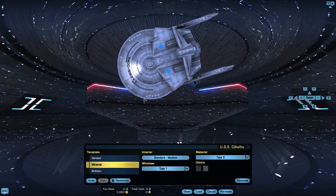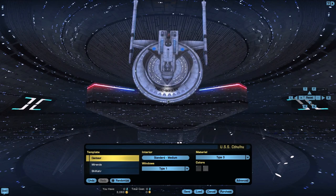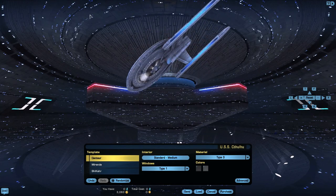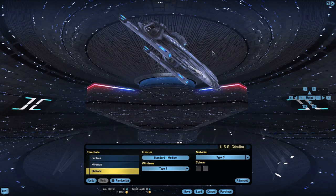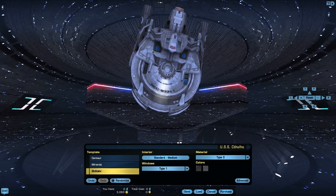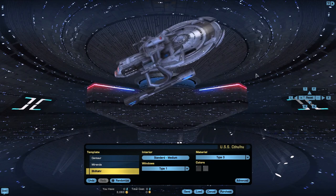Here we see the Miranda build. If I click over, we'll go ahead and see the Centaur build here. As you can see, they're all very similar, and a nice little look to them. Next we have the Shikar — I believe is how it's pronounced. I do like this look the best. I like the edges and the ridges it has. It definitely looks like it's a battleship.